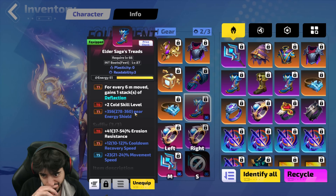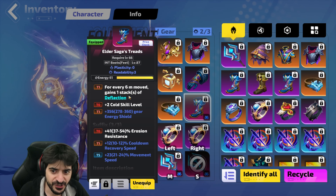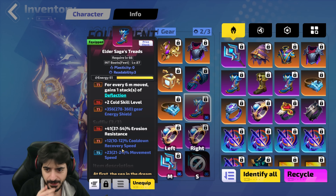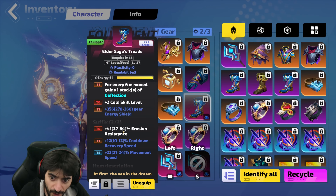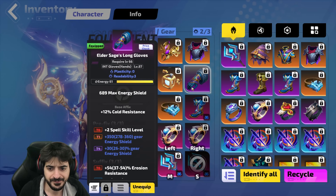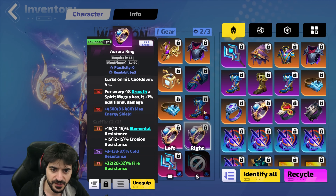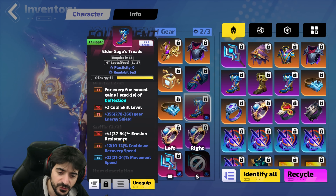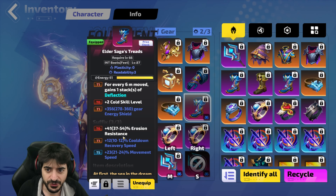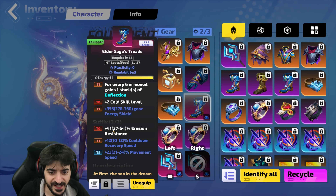For your boots, the big things you're looking for are cold skill levels, deflection, cooldown recovery, and movement speed. Now, if you want to balance your erosion resistances in another way, you can get tier zero mods on here. If you balance your erosion resistance so you do not need it on your boots, add Focus Blessing stacks to your boots instead — Focus Blessing stacks if you can balance your erosion resistance elsewhere.